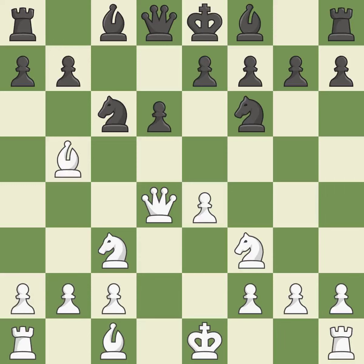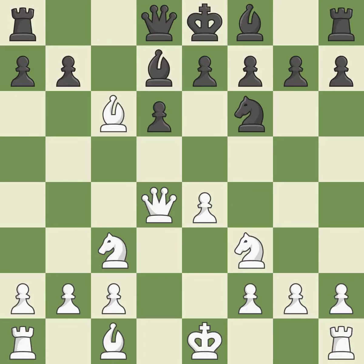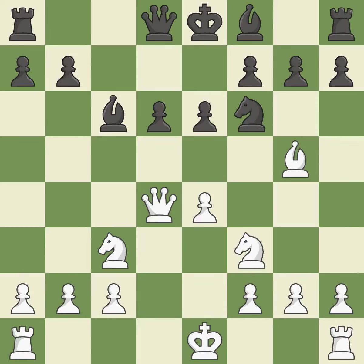This defends a vulnerable queen by pinning one of its attackers. This creates a threat to win the queen. This is an equal trade. A bishop moves out of its beginning square and into the action — the bishop will be better off as a result. Growing a bishop from its initial square activates it.